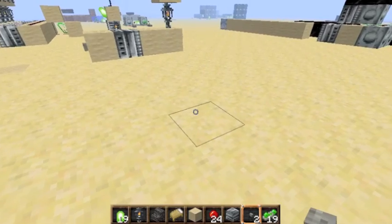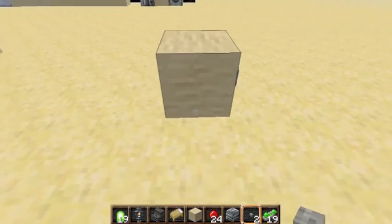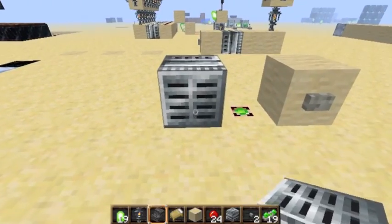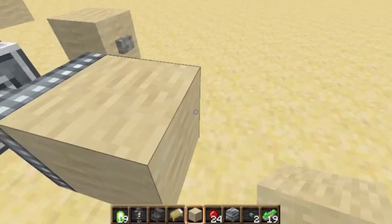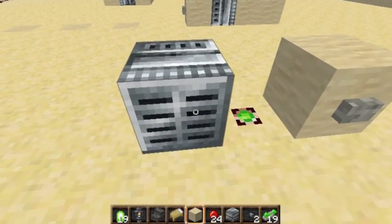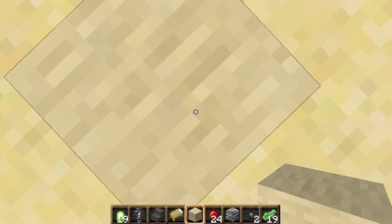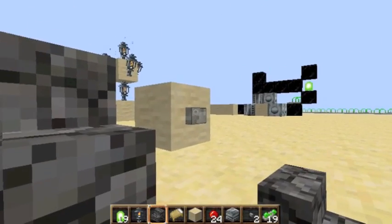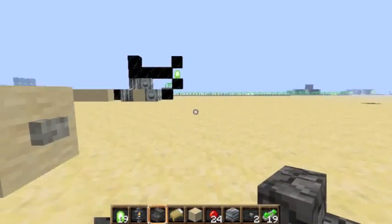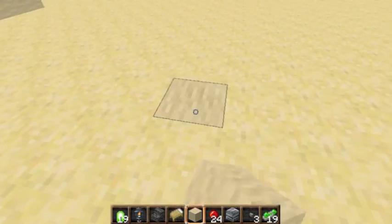Now, we've all had those little traps, where you'll have, let's say a pressure plate — which we're going to symbolise by a button — and then that activates a piston which the person is standing on foolishly, and they get pushed into the void or something. We've all had those traps before, or maybe they just get suffocated because they're silly and they thought it would be a great idea to push the button.